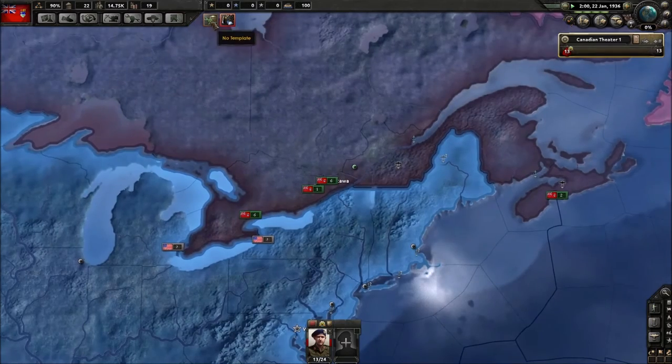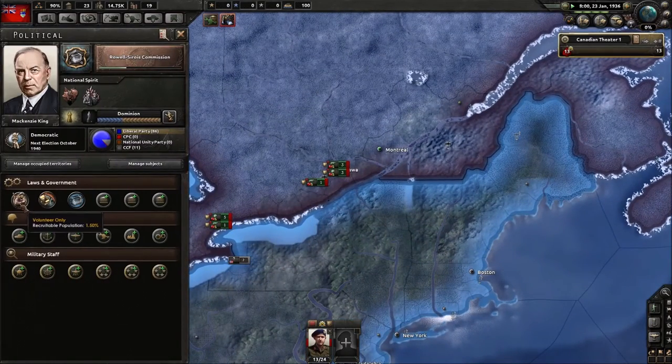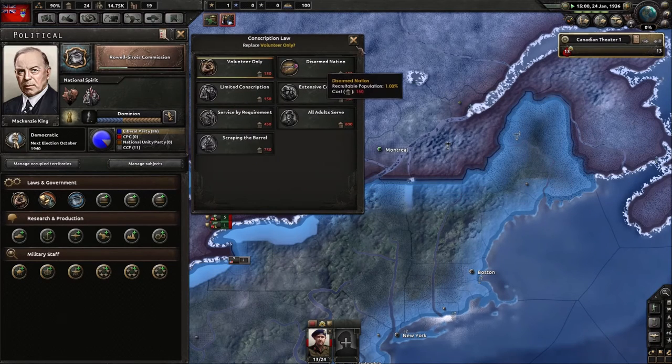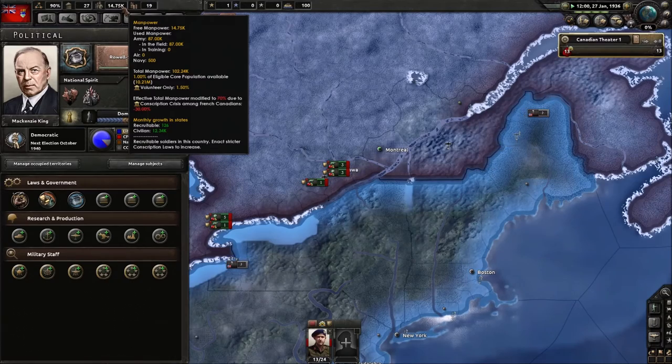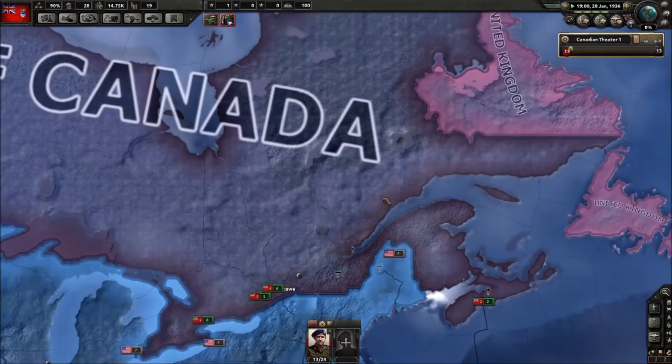We have four naval commanders but only two destroyers — interesting to say the least. Looking at our laws, we already have volunteer army, and our manpower has dropped by 30% because of the conscription crisis among French Canadians.